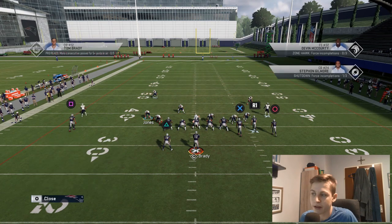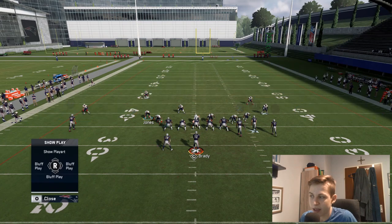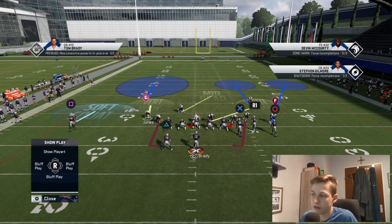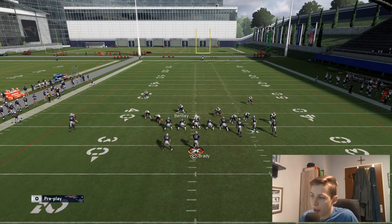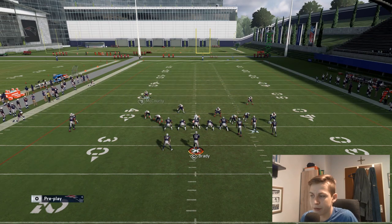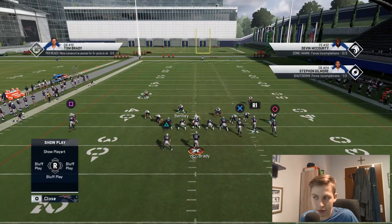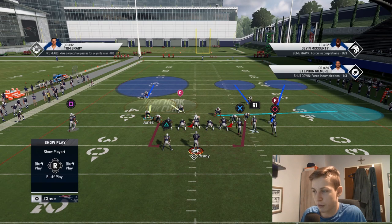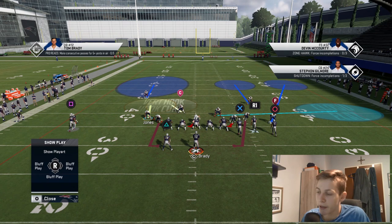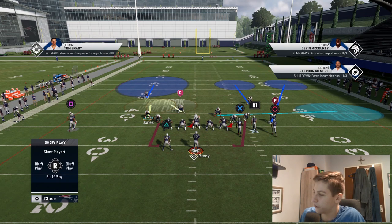Another shell that I really like is: press, set up the blitz, and then go with a cover six look on the outside. Move this player back — I would put him in a hook curl, or actually a middle third / mid read is fine. Personally, I most of the time go with a cloud hook, so I'll put him in a cloud hook. Once again, this is my user player. I want as fast a player as possible, as tall a player as possible, and if possible somebody with the lurker ability.